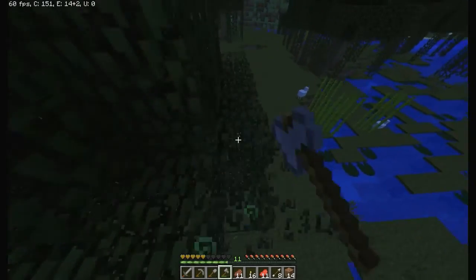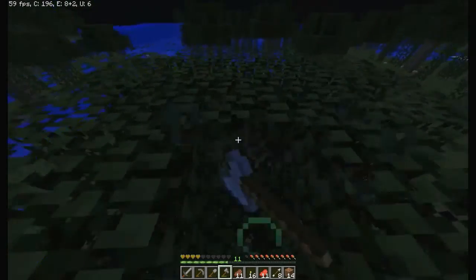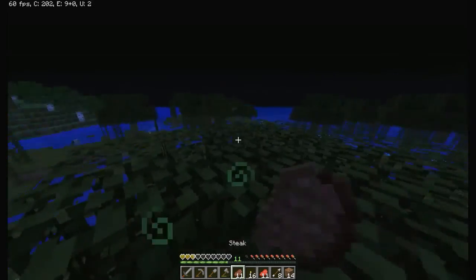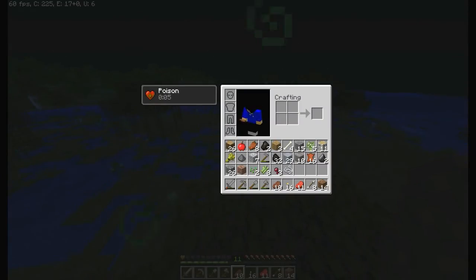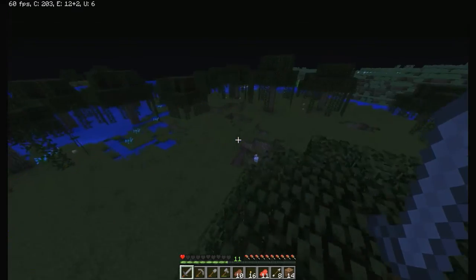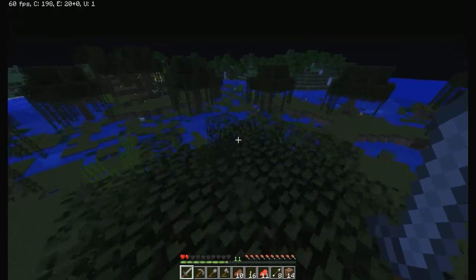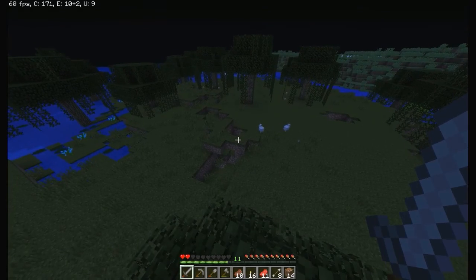Get up here, I'm gonna camp in this tree. I cannot believe he got me with poison — weakness or poison, he could have done either and he had to go with the poison. So this mining episode hasn't really been going great, mostly because we have not mined really at all. We have one and a half hearts — falling out of this tree could kill us.